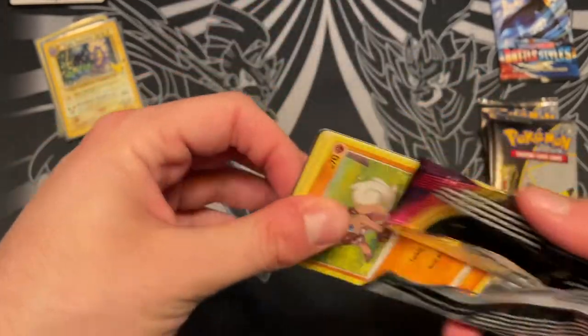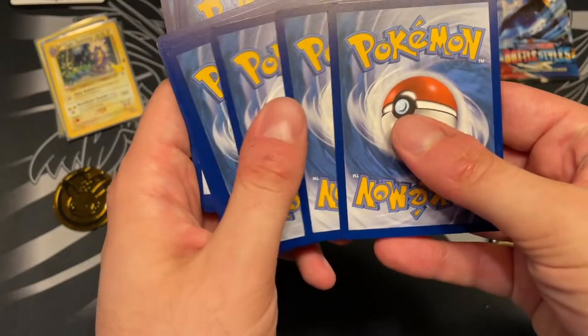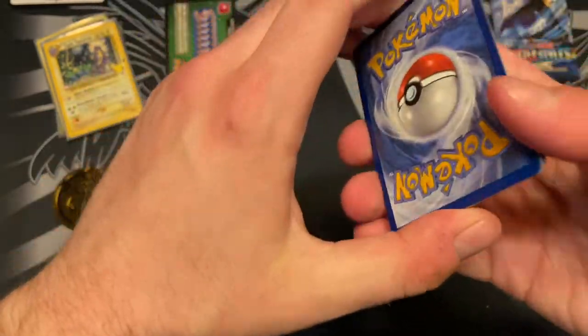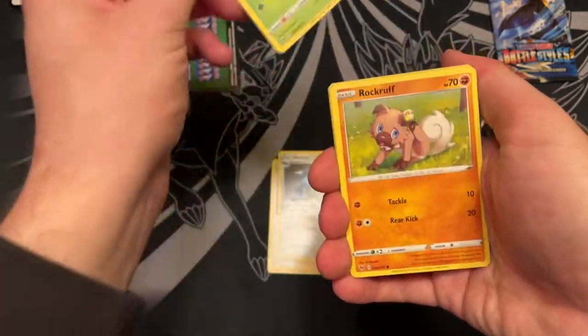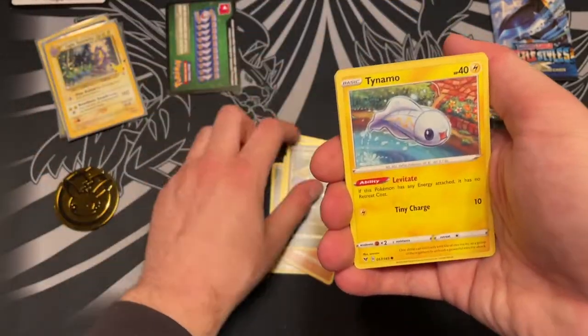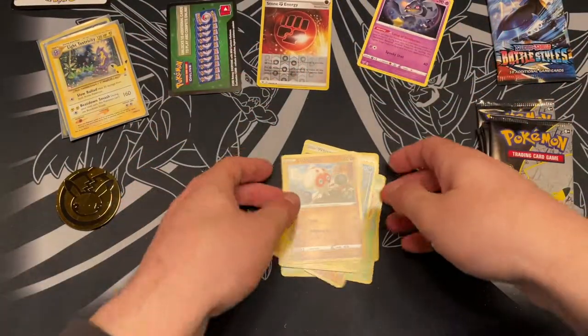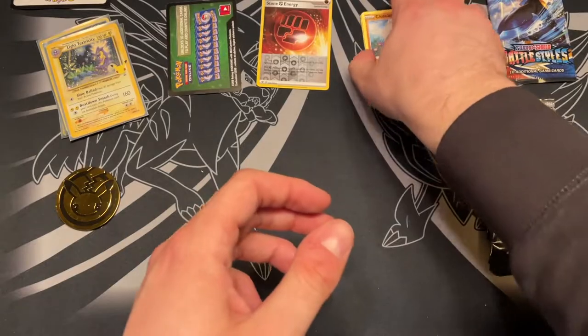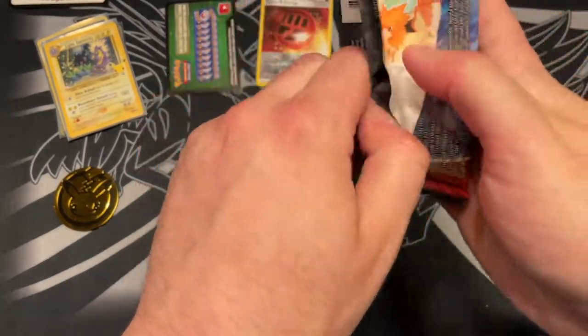I really want to pull the Umbreon Gold Star, and I have not yet. I don't think I'm going to do it out of the packs I have left — I might have to just bite the bullet and buy it. Very sad. Out of these, can we get something in the reverse slot? Because it's definitely not a hit. Maybe we can get a cool... Nope. Stone Energy and Binette. We can't get anything. I don't count rares anymore, so that's useless — I could just put that in the bulk pile.